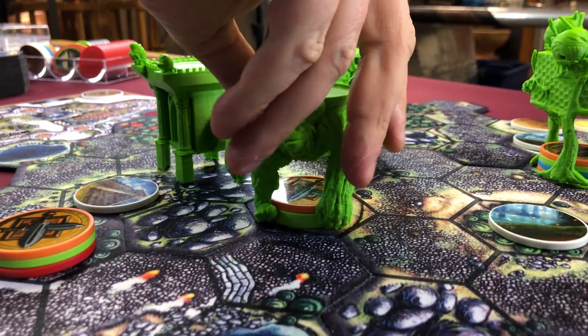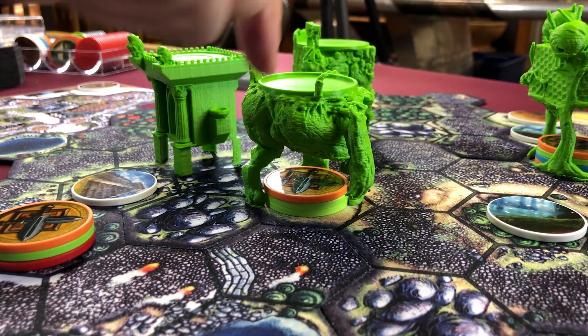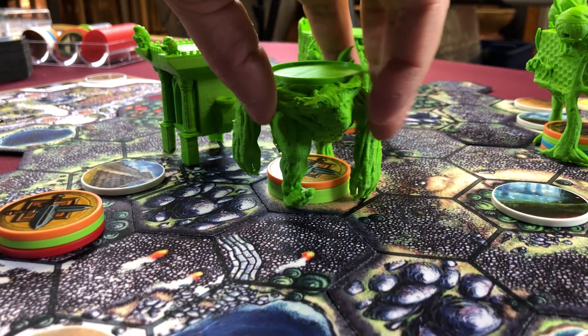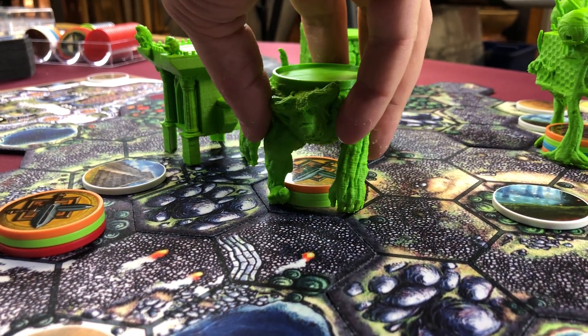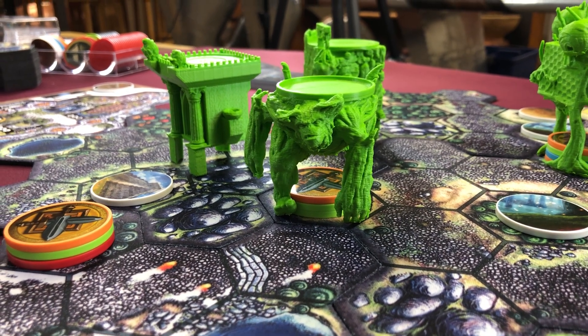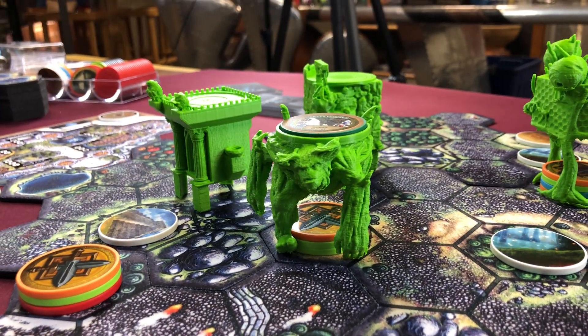We've got this guy — he's our Grove Tender — and same thing for him: we're probably going to extend a tree branch down to create that fourth base, just for a little more structure.